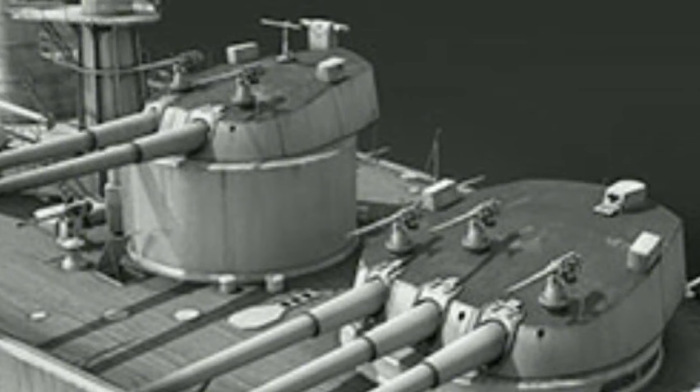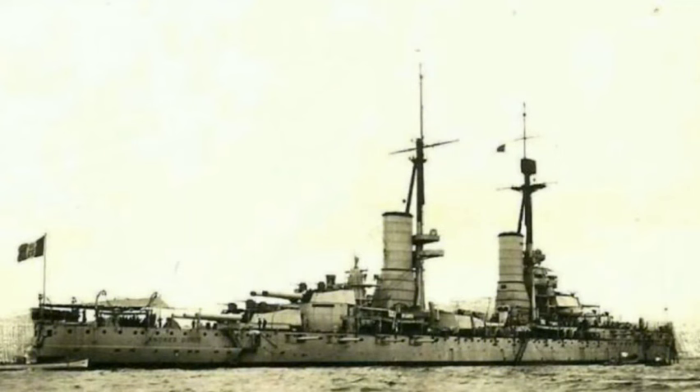For defense against torpedo boats, the ships carried 19 50-caliber 76mm guns mountable in 39 different positions, including on turret roofs and upper decks. These had the same elevation range as the secondary guns but a higher rate of fire at 10 rounds per minute, firing a 13-pound AP projectile with a muzzle velocity of 815 meters per second to a maximum distance of 9,100 meters. The ships were also fitted with three submerged 17.7-inch torpedo tubes — one on each broadside and one in the stern.